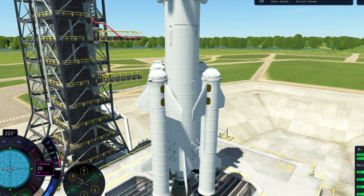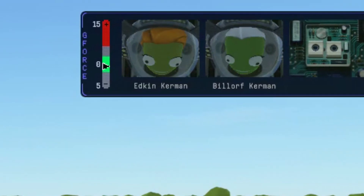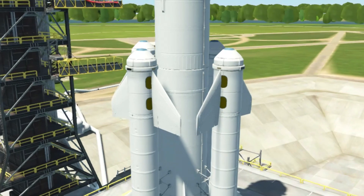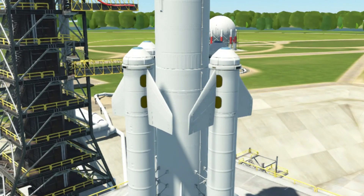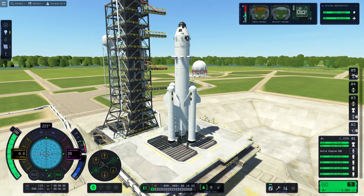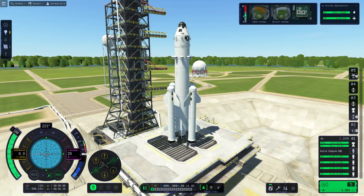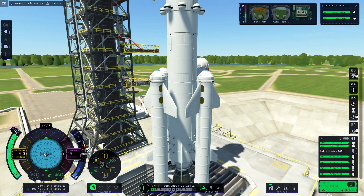One of the biggest problems with passenger rocket transport is that it's very expensive. But what if you put the passengers inside the booster rockets which will be thrown away anyway? Today we're going to use the default Kerbal Space Program rocket to show that this concept can work on any rocket. Nice launch.